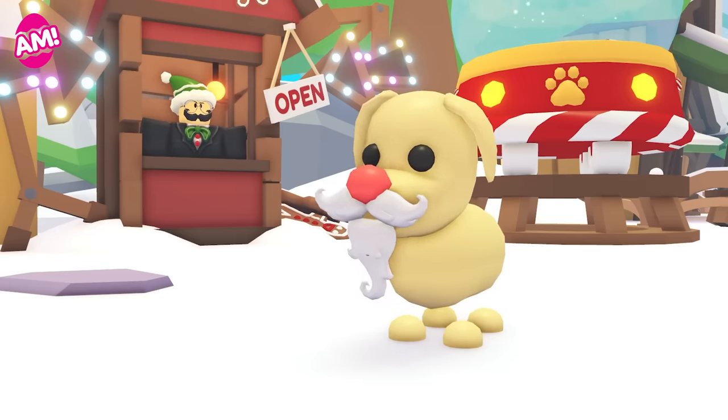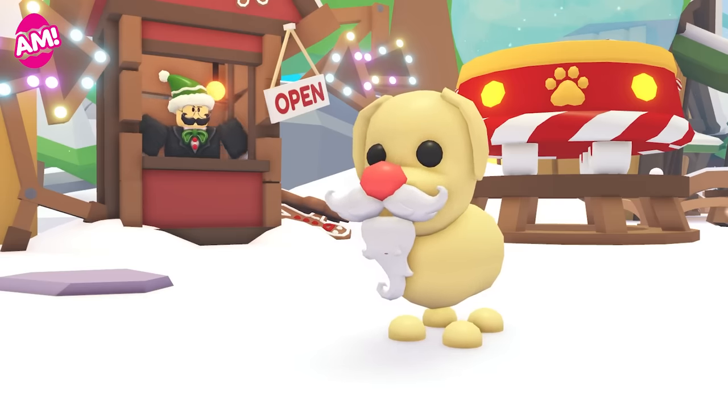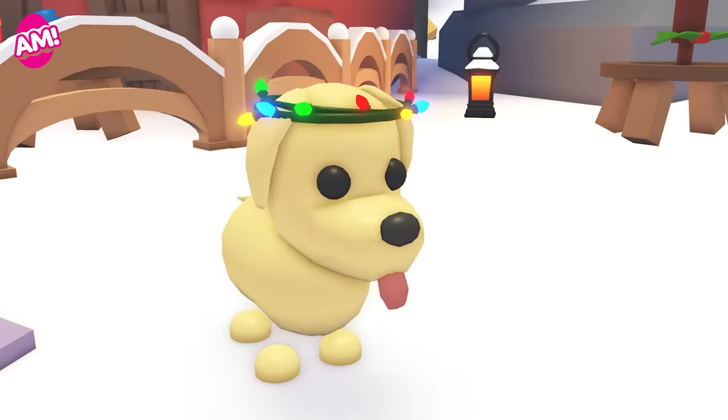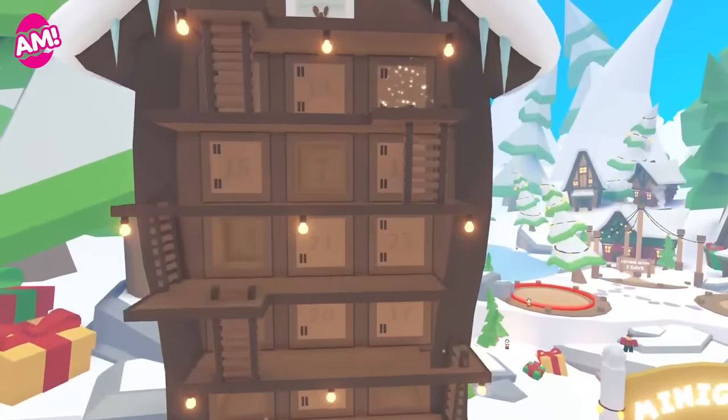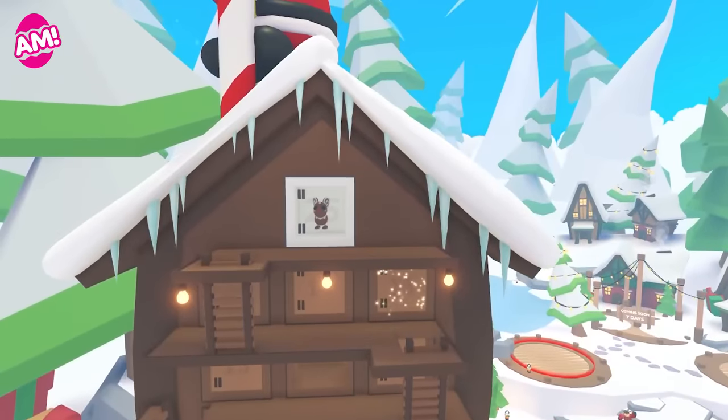Accessorize and have some fun with new petware and items like the festive beard, star throwing disc, and festive light crown. And don't forget to open your advent calendars — opening 20 doors is the only way you can get the base for the pudding pub.